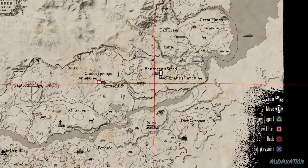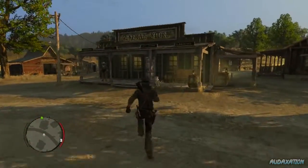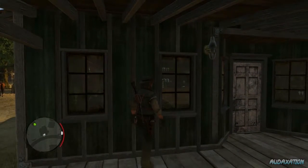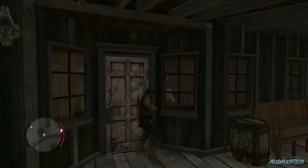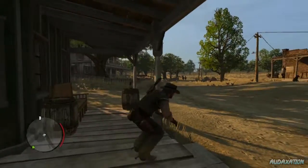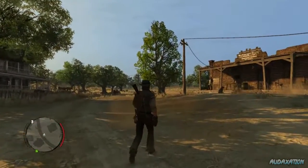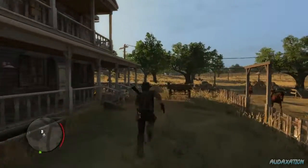I want to go somewhere — let me zoom in on the map. It doesn't really show you an in-depth view of where things are. I wanted to go to the general store and see what they have. I know we don't have any money, but let me check. I can't go in there — knock knock, I'm trying to buy something. They clearly do not want my service. Let me climb over this fence — yeah, this is where Bonnie wants to meet us.